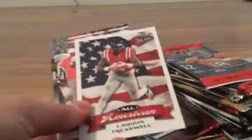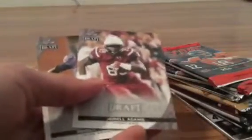Let's blow through these. Score pack — not too bad: Paul Perkins, Keith Marshall, Laquan Treadwell, Cardale Jones. Then Braxton Miller, Zeke — nice rookie — Sheriff Cooper, Tajae Sharpe, Connor Cook. We'll save the 2017 packs for later since you can pull a Mahomes autograph. Tyler Higbee, Dak Prescott — good one — Dorial Green-Beckham, Griff Adams. Pretty good on those packs.